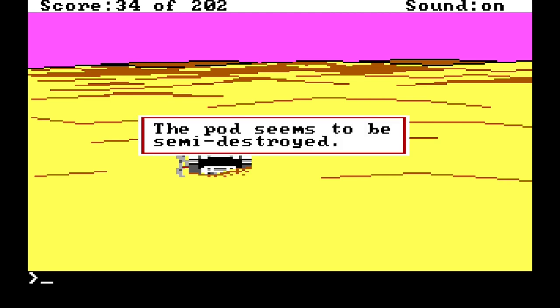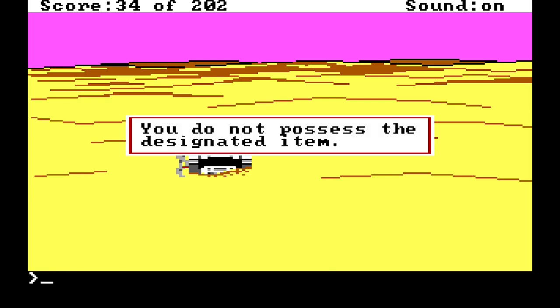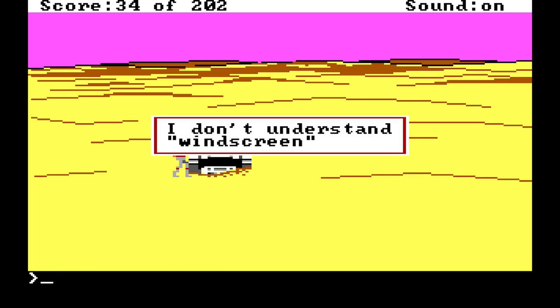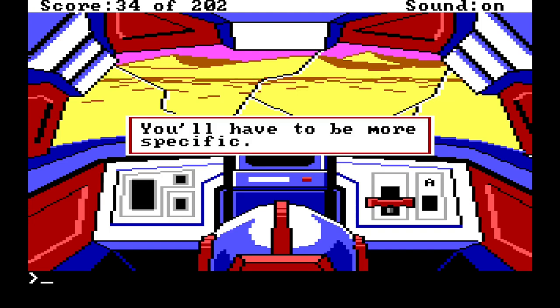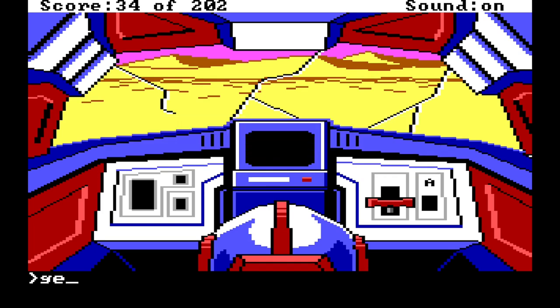Let's look at the pod to start with. The pod seems to be semi-destroyed. 'You do not possess the designated item.' There doesn't seem to be anything around, any visual clue. Let's look at the ground — that's probably not going to be called 'windscreen,' is it? No, it doesn't understand 'windscreen.' Can we go into the pod? Can I get 'glass'? Can I get 'shard'? No, it doesn't understand 'shard.'